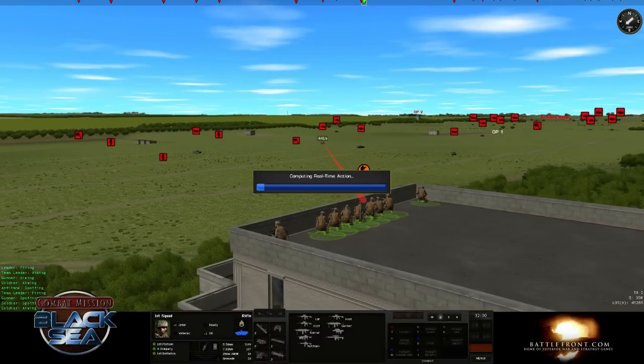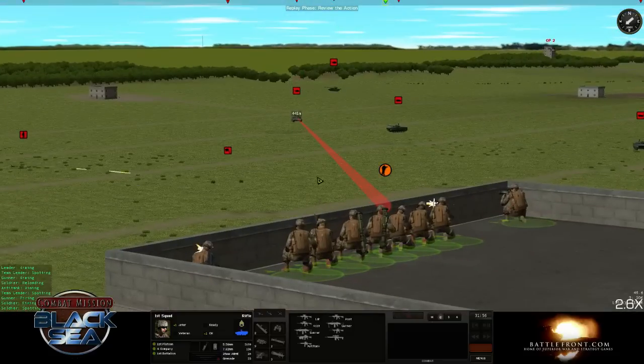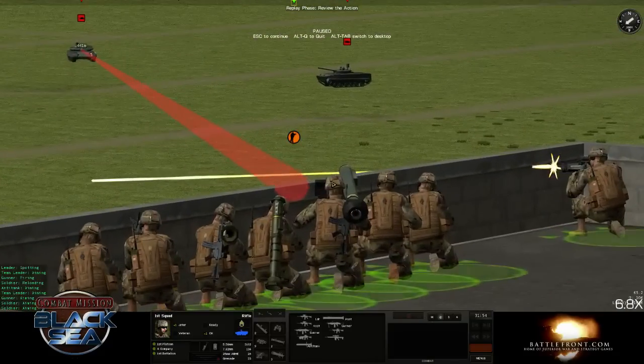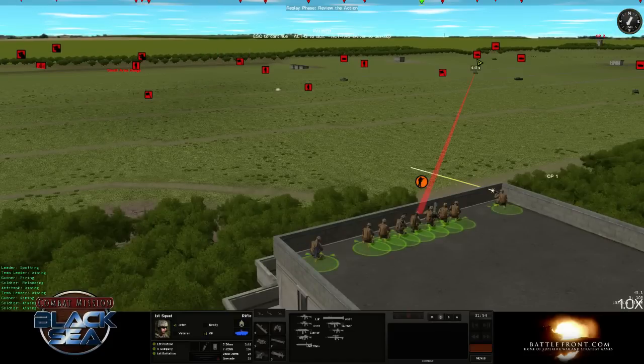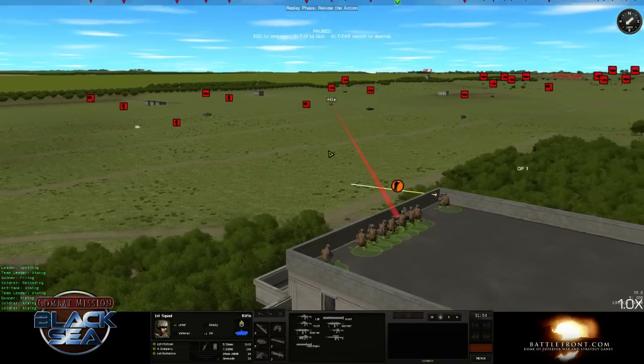Let's go ahead and let this go. Notice the intelligent AI at work — I gave a target command towards this tank, but everything except the Javelin is worthless against that tank at this range. Everyone except for the Javelin Gunner is pretty much ignoring my target order and continuing to attack the infantry, because it'd be pointless shooting rifles at the tank.